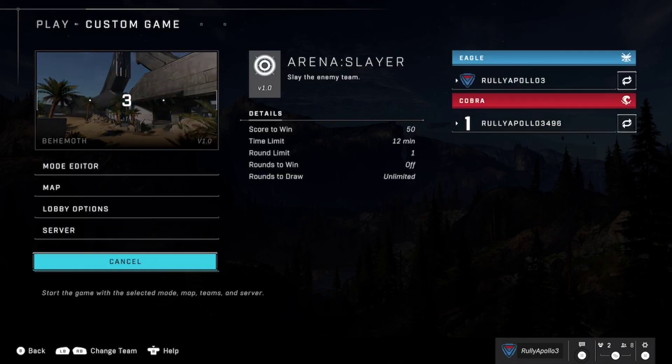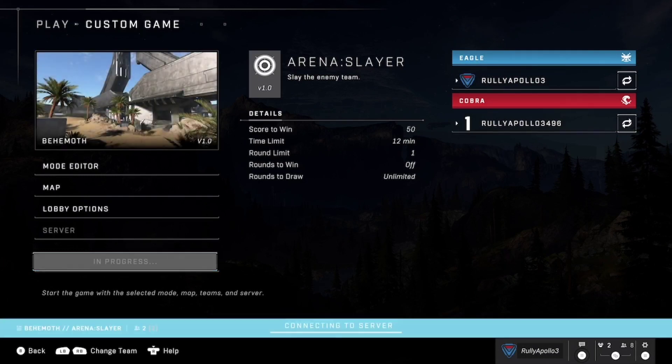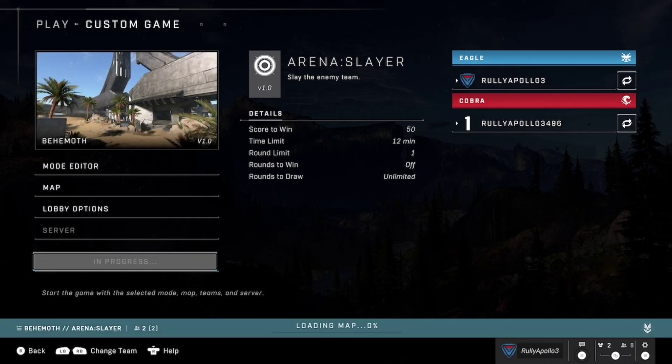Once you're signed in, press A — your character is now on there. You can go to custom games or multiplayer. I'm going to do custom games since it's just me. As you can see, there are now two of us.